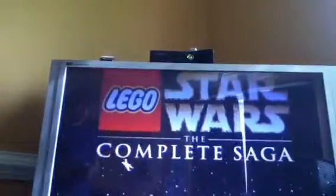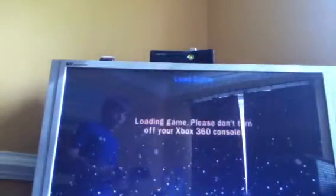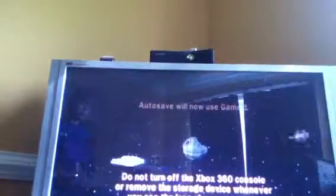Hello Gamers, so today we are going to do a walkthrough of the first level of the game. It's going to be Negotiations, Episode 1. It's going to be done with these two people, Qui-Gon Jinn and Obi-Wan Kenobi, and I'm just going to do the story mode.